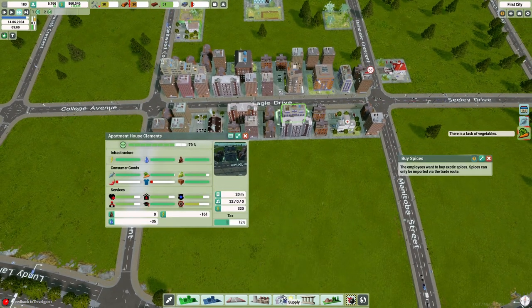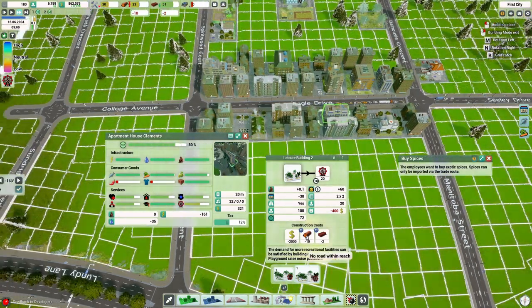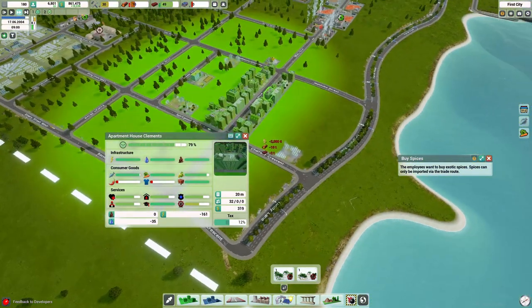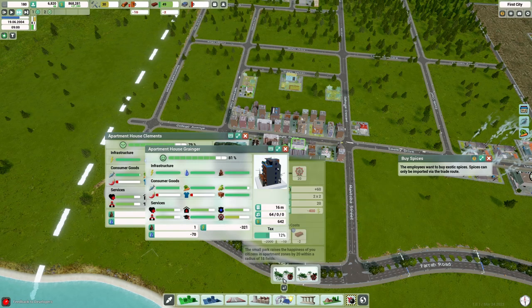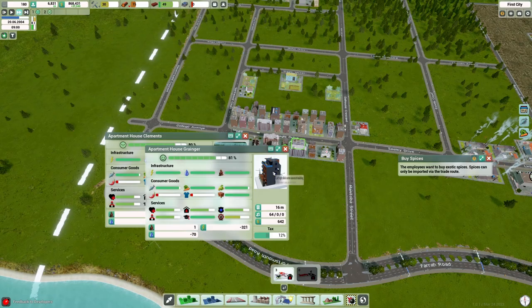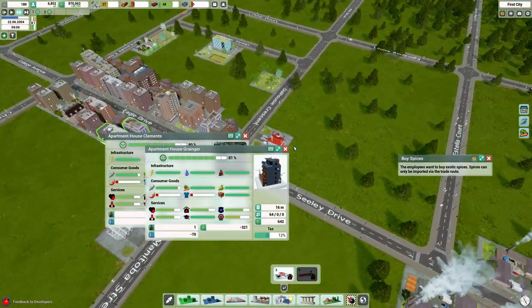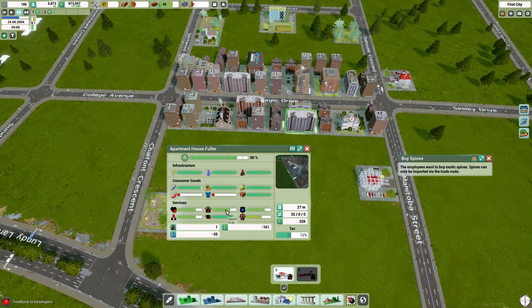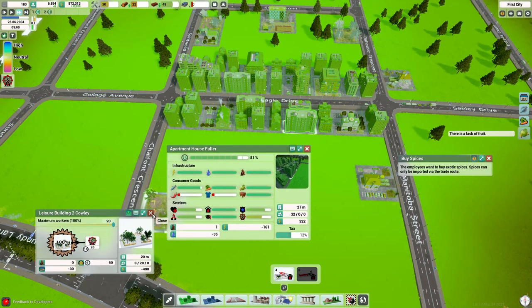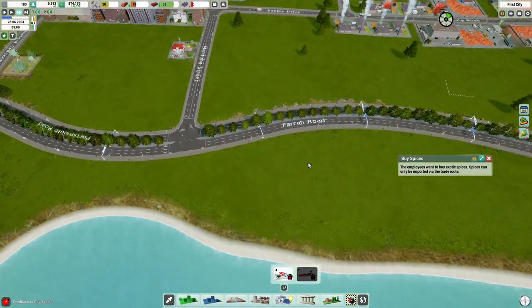Going back to check how we're doing with services for the new residential area, we notice Leisure is still struggling. So we go back and add another one — the noise pollution seems to only be close by and doesn't go into its entire range, which is nice. It doesn't seem to satisfy them enough, but then I also realize I keep checking before the building is built and then move on and forget to come back. I need to slow down a little bit.